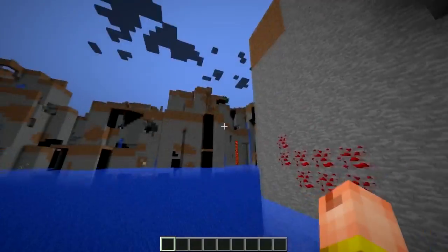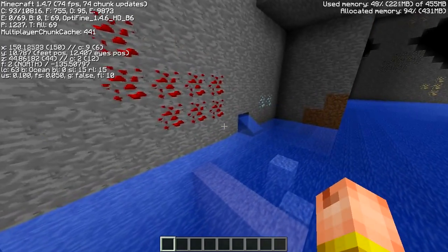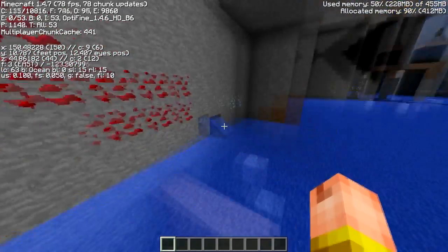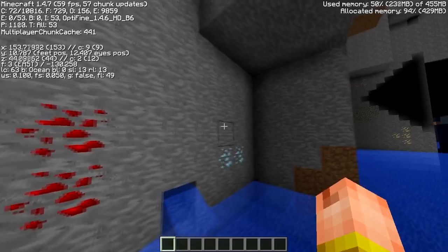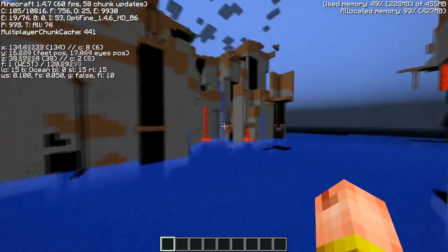Ooh, diamonds! Hello there. We must be kind of really deep actually. Let's see what level we are — F3. Where are the coordinates? There we go. We're at Y=10, so we're actually kind of deep.